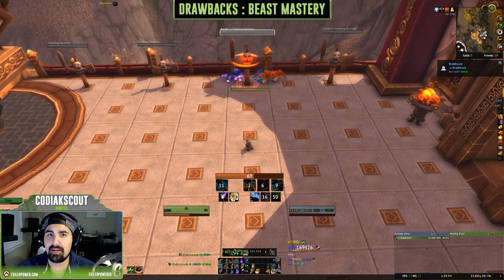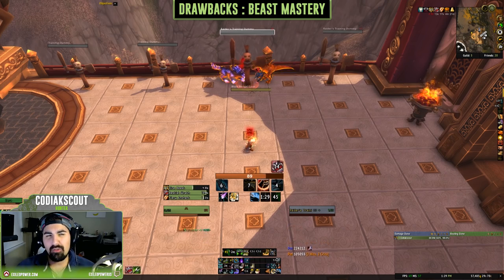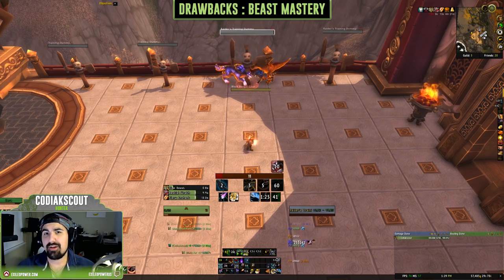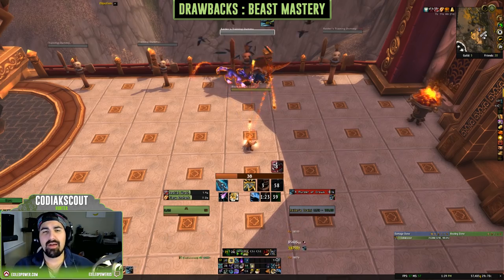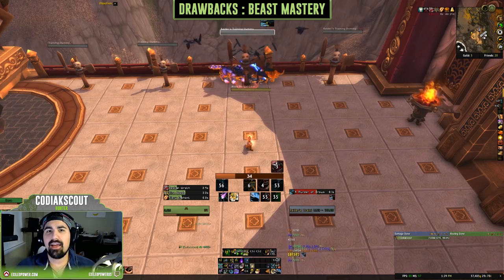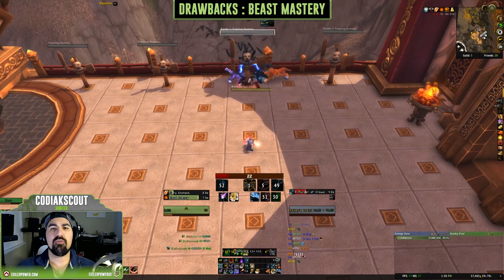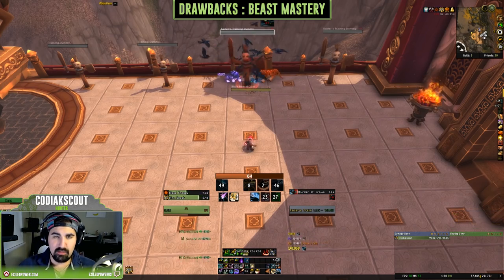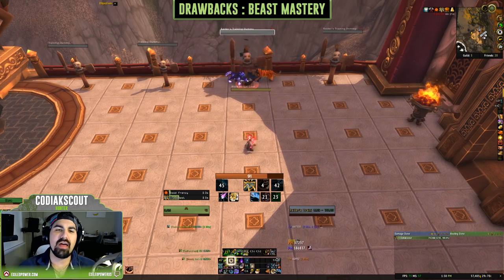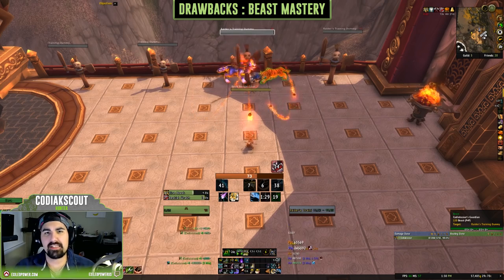On fights where adds are spread out all over the place, you will get a little frustrated with the Beast Mastery Hunter. Blink Strikes, which is a talent choice we'll talk about, has changed that quite a bit, but pet pathing still remains a problem. They've done some things to make engagement time between your pet and an add a little quicker, but it's still not perfect. And as mentioned, it is a super reliant spec on legendaries and particularly set bonuses.